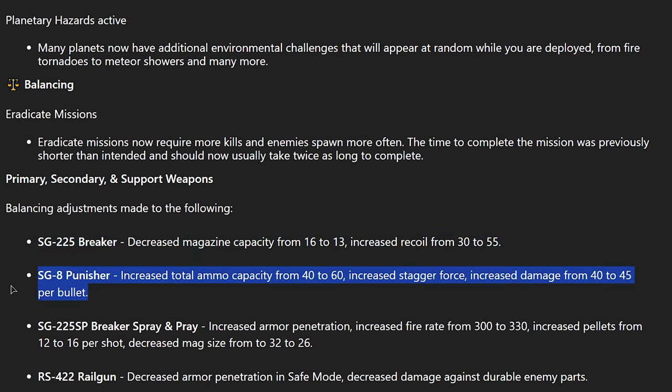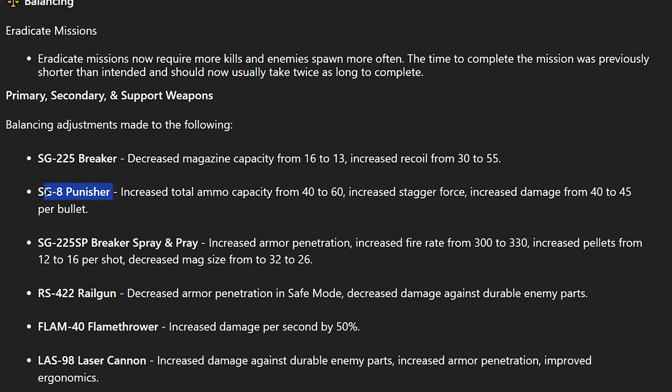40 to 60 ammo — this is good. I like the Punisher. Before I got the Breaker I had a good amount of time with it, and my only issue was that you only had two full mags basically. This is a good change. I don't see the Slugger mentioned here so I'm wondering if this applies to it. The Spray and Pray — that gun doesn't really work, so I'd be curious to see if it does now. I used it once and it bounced off every single enemy.